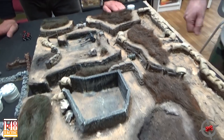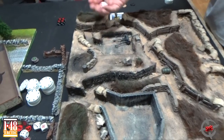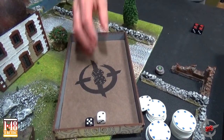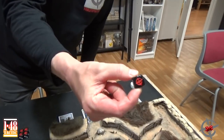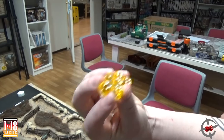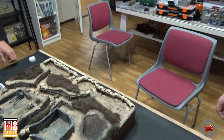We will roll for deployment — the lowest roller must deploy first. I roll two, I roll five, so I get to deploy first. Just notice that I have gotten my black die back after whining a lot. For this battle, I'm going to be using the urine-colored dice — those are Joachim's old dice.